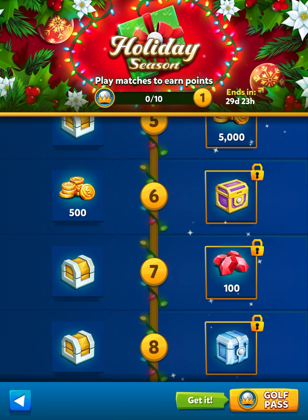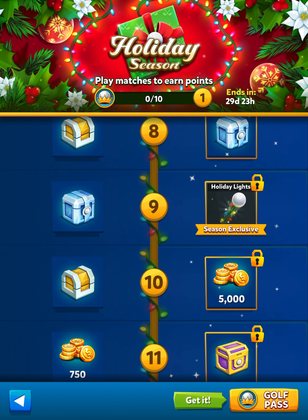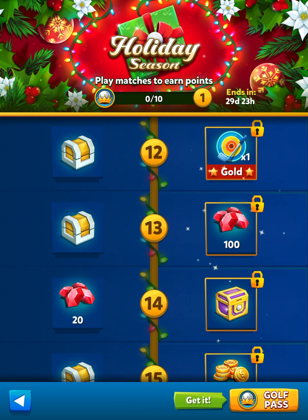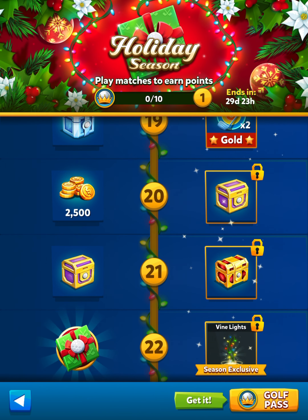We've got the normal protests, gems and things. We have the trail, which looks like it's holiday lights — that one is pretty cool, I did suspect that from the photo above. I really hope that actually glows in the game, that would be pretty cool. And finally, we have the hole effect which is vine lights, so they're both sort of Christmas lights kind of things.